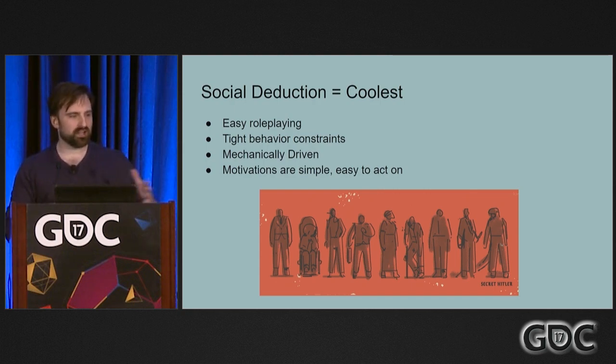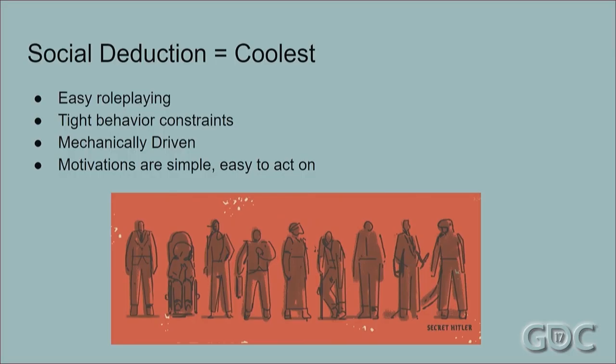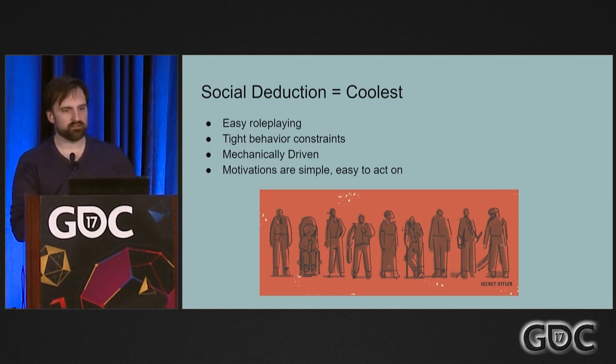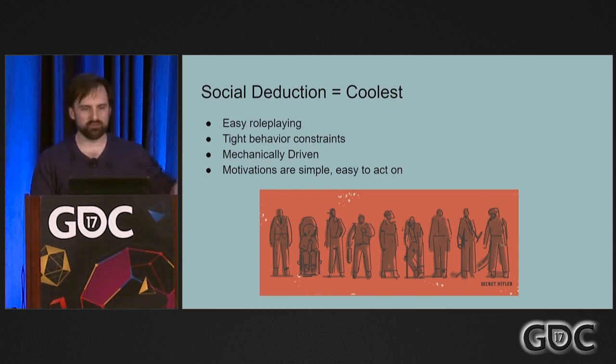So — social deduction games. I'm not actually a board game guy. It's funny — I've been coming to GDC for 10 years making video games, and I finally make a board game, and that's when they invite me to talk. I'm not super into board games. When I moved to Chicago a few years ago and started hanging out with the Cards Against Humanity guys, they got me into board games in a big way. I got into Avalon. I had played Werewolf before that, so I knew kind of what social deduction was about. But I hated Werewolf — Werewolf's a bad game. Avalon is beautiful and an amazing game, and it really got me into the role-playing aspect of it.